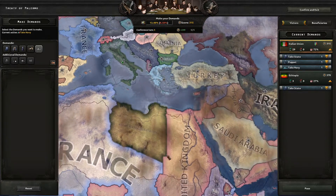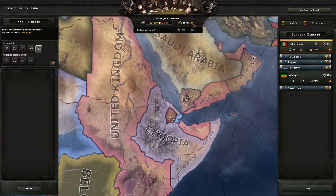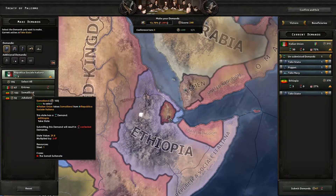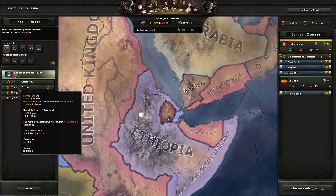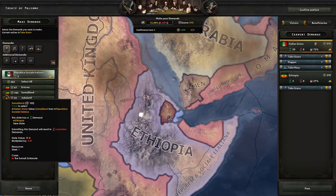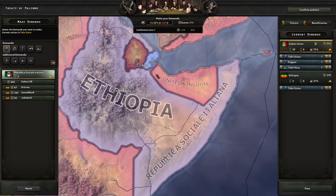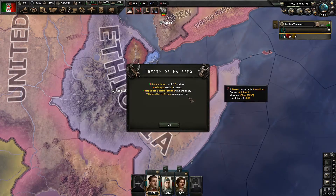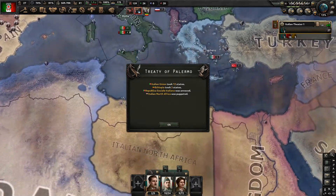Which is a cool feature - I think this is going to change the peace conference quite a lot and actually makes it into a more fun process. We still have loads of war score but have absolutely nothing we could do - we could contest them and try to take from Ethiopia if we wanted to. But Ethiopia is in such a bad pickle as it is, so we'll let Alice at last have these from the fascists. We'll just press confirm and exit to finish it off. Ethiopia got 3 states, we annexed the fascists, and we puppeted North Africa. I think this is a good outcome for us.